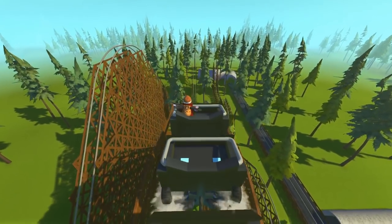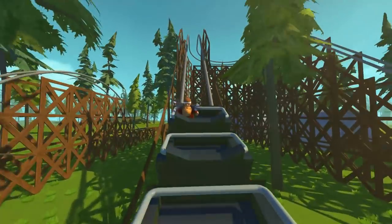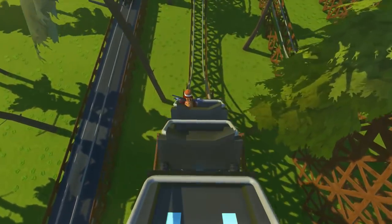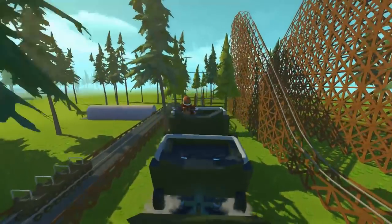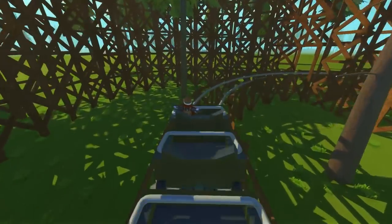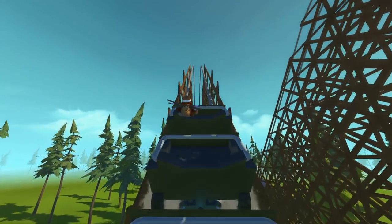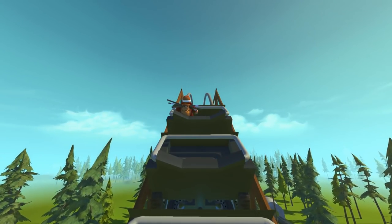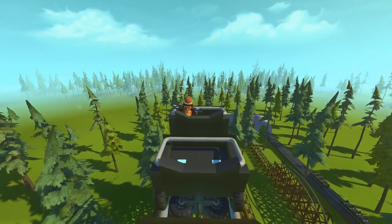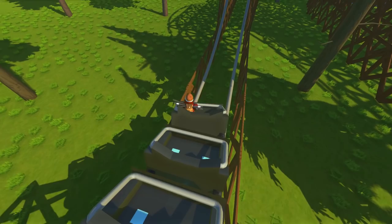Speed run attempt two on the wooden coaster — we are going super fast and it gets really violent at the bottom of those hills. Cruising along now, so far so good. This is the camel bumps section — that's where we glitched out last time, and it must have been because of that thruster. We are cruising along now. Here comes the structural tunnel, my favorite part, and we're going back up to the next section. Almost on the home stretch but really slowing down — the anticipation is killing me. It's like a real roller coaster!